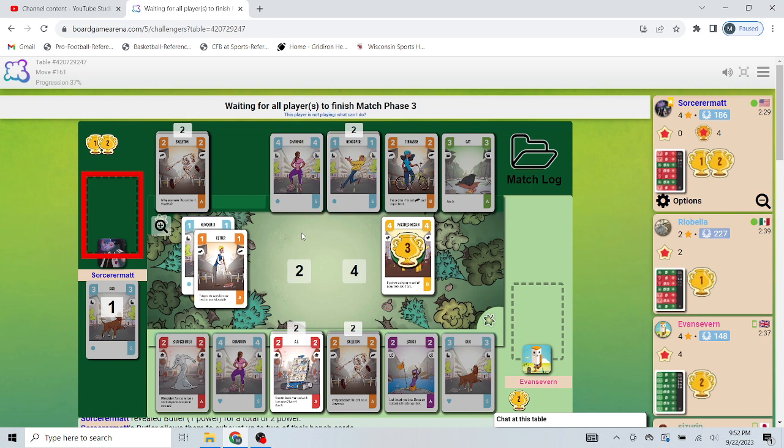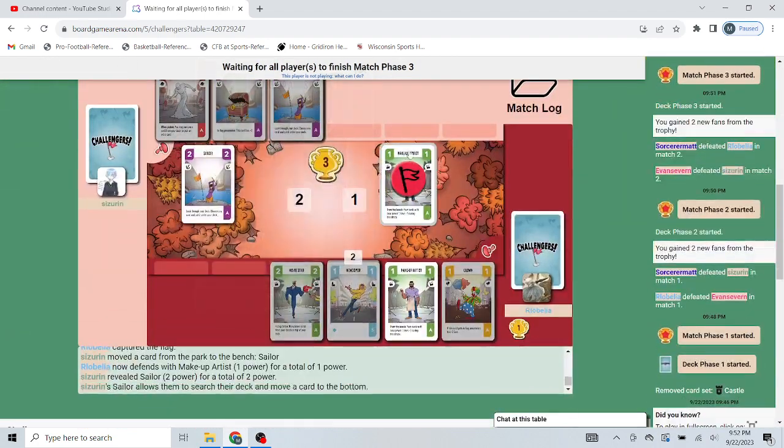We're going to keep going with the B cards — Ghost, Teenager, Necromancer. Those are the three we are trying to get. The nice thing is that's three separate cards, so I don't feel bad about re-rolling because the chances of hitting at least one of them is probably good.